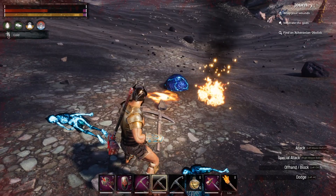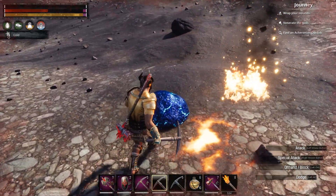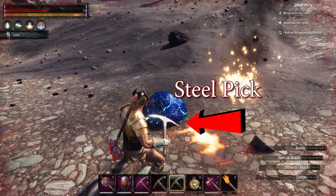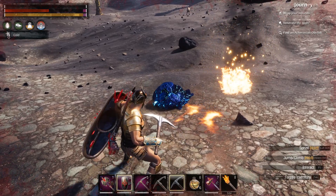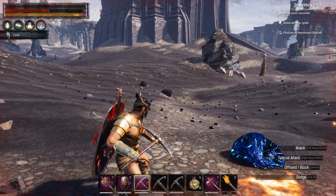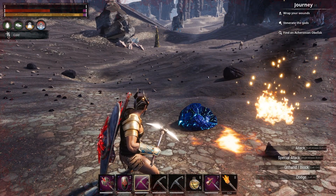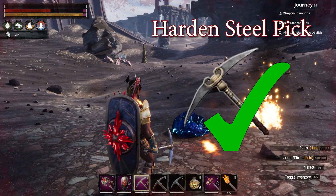So you've been trying to harvest it with a steel pick? Well this is actually an iron pick. You cannot harvest it with an iron pick, you can't harvest it with a steel pick, but you can harvest it with a t4 pick. This is a t4 pick. If you count from a stone pick, stone is one, iron pick is two, steel pick is three, and hardened steel pick is number four.